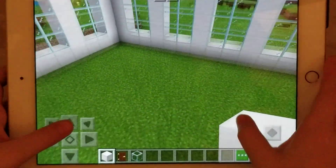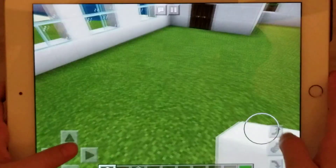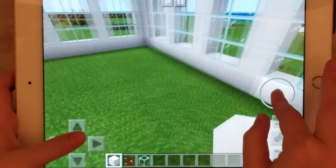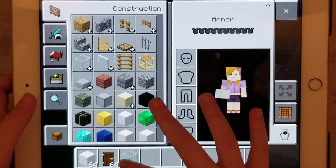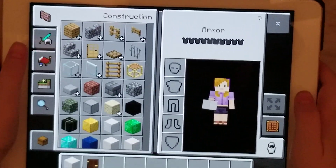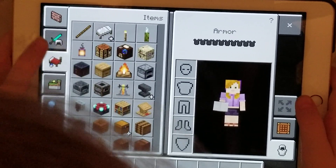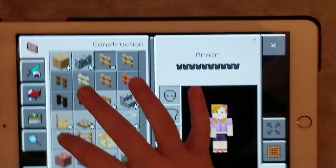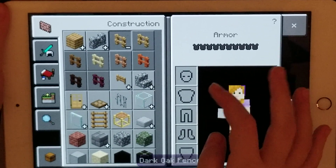Now I think I should do the kitchen first and then the floor, because look how huge this place is. Oh wait, I missed grass — yep, that's all the grass now. Now I can start the kitchen. This is what I always do for little tables.